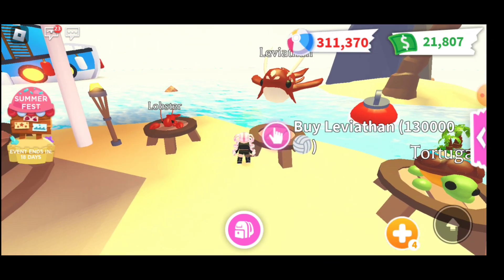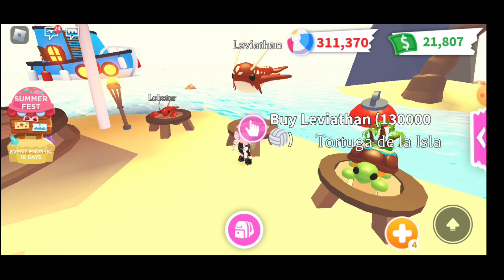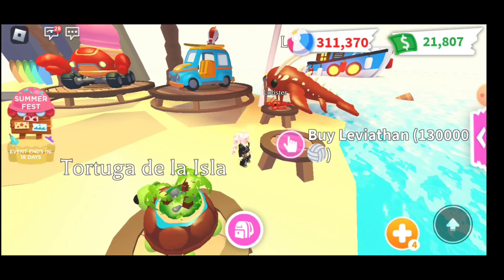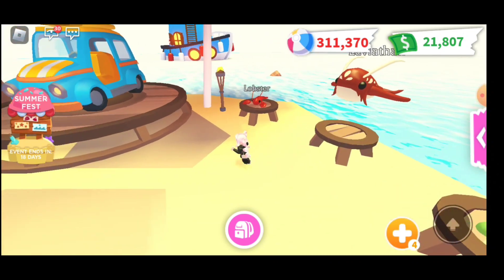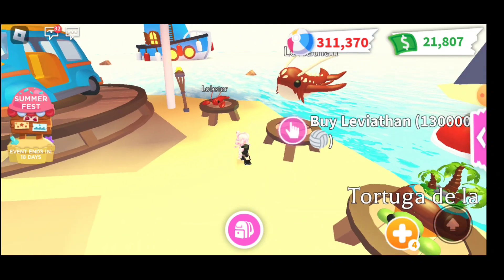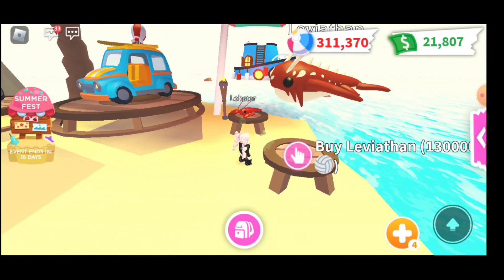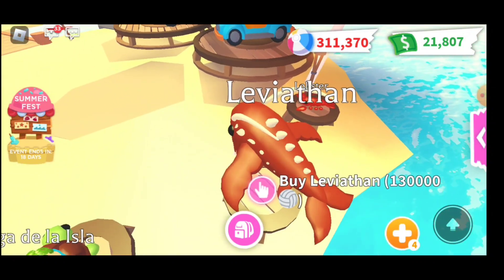Then we have this cool Leviathan, which is 130,000 beach balls. They look like volleyballs but they are beach balls. It looks like a space whale but it does have these spikes right there on the back, and it actually looks pretty cool.